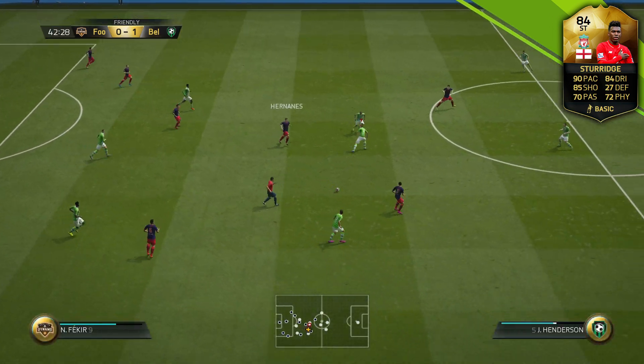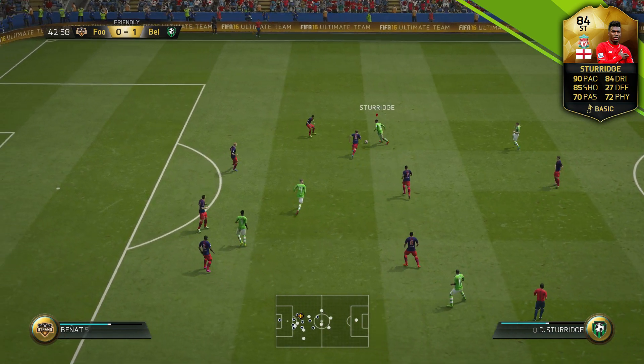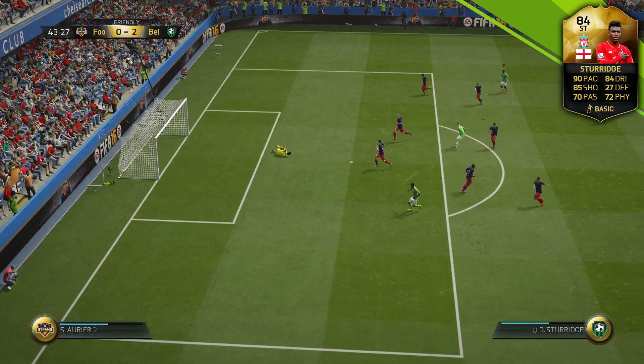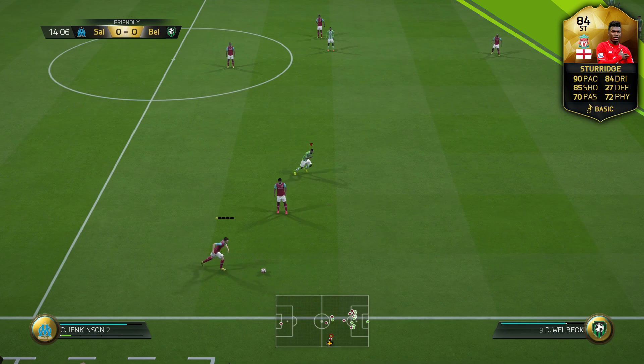Talking of shooting, one thing that really surprised me on this inform Sturridge card is definitely the finesse shots. They're so much better on this inform than on the normal card. He can just whip them in from anywhere. Look at that — stop, shoot, go — what a finesse from Sturridge, great goal, very happy with that one.